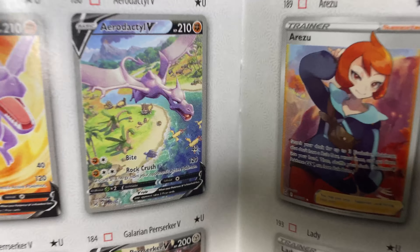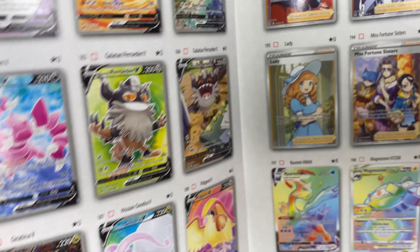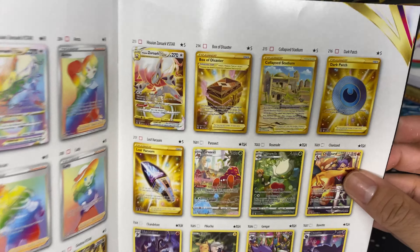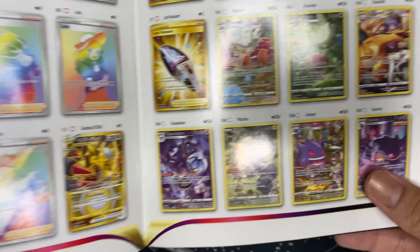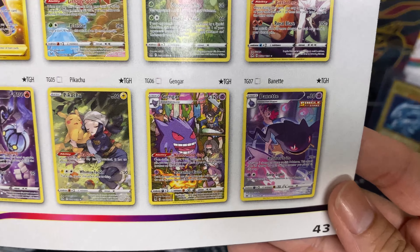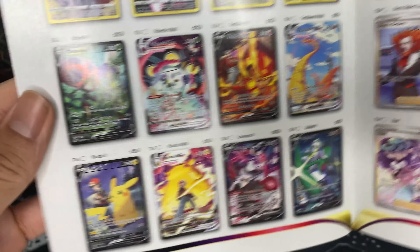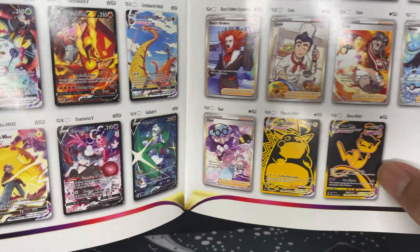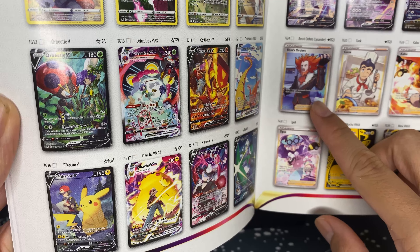If you guys play Arceus, you know that's a pretty cool looking card. You got all the rainbows, the gold cards, the trainer galleries. This Gengar card is probably what I want to pull the most. We got the chunky boy too — and I did already pull this card and another one a few nights ago.